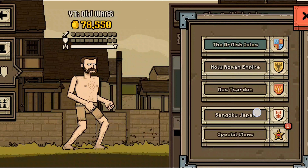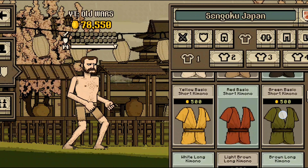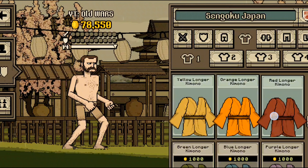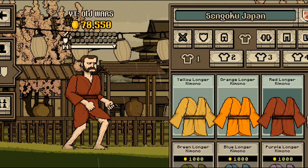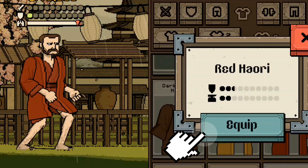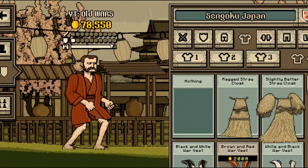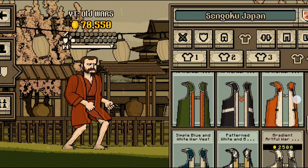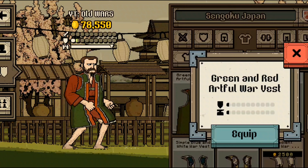We're gonna go to Japan and from here we're gonna take some clothes. That one — red longer kimono. Equip. I'm gonna take some red clothes — red powdery. Equip. One more: go down and take that one — green and red are full wore vest. Equip.